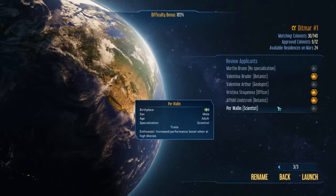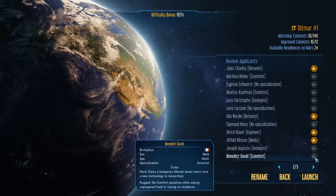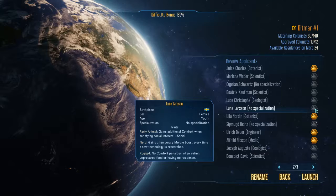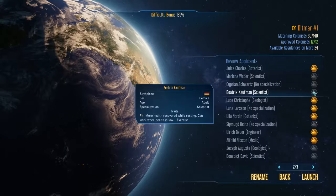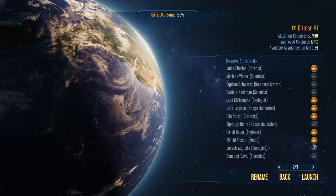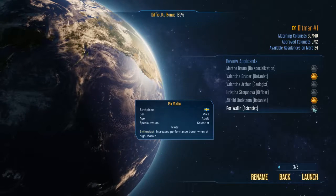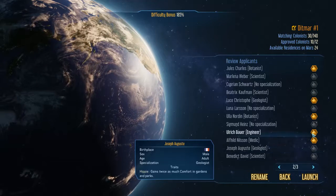We'll have you, and we'll have you. Nerd is a good trait to have. Religious isn't a bad trait to have. We're going to need some geologists as well because we're going to be using them for metal extraction.